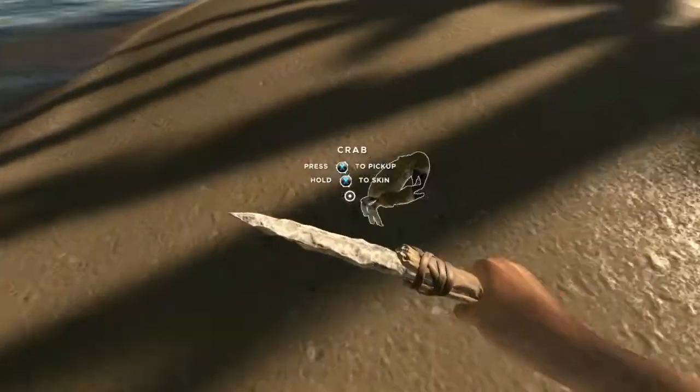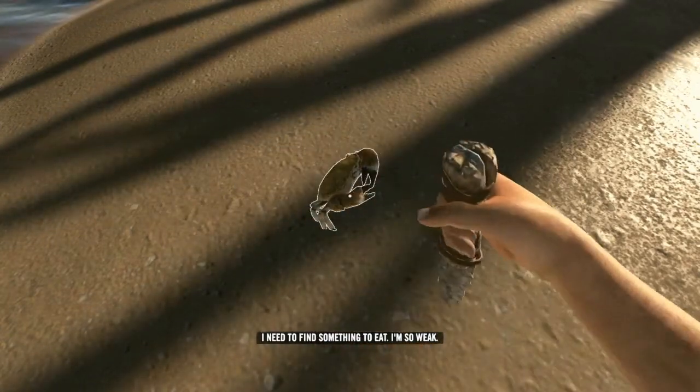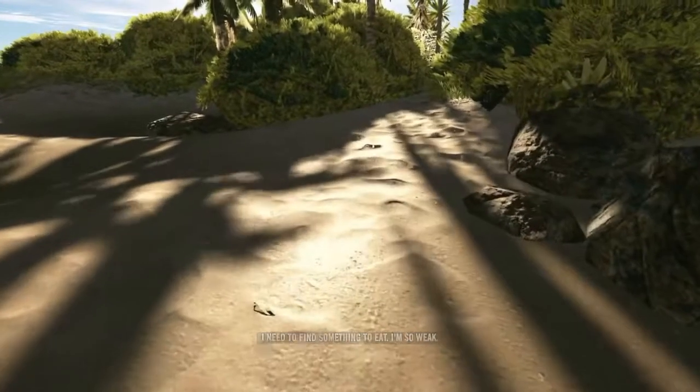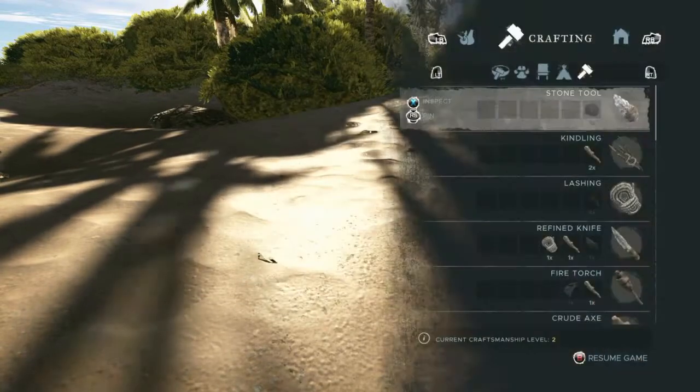What you need to do is kill a crab, then after that you need to skin it. Then you pick a bit of meat up, then you need to find four logs or sticks.